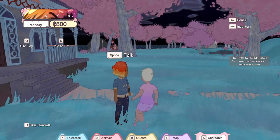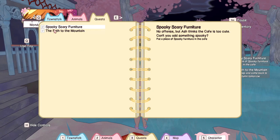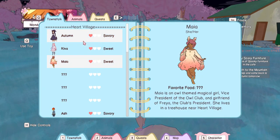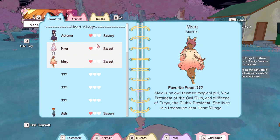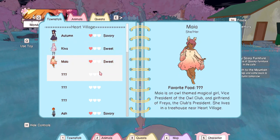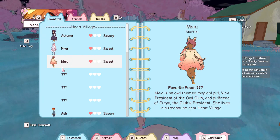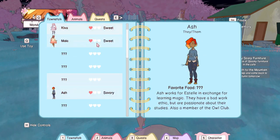Did that register as a quest? Yes, it did. I think I'm going to track that quest. Just for reference, if you hit 1, it brings up the townsfolk — you can scroll through and it gives you a little bit of information about each of them. It also shows you how many hearts you have with them. I still haven't figured out what the hearts influence in this game. There really is no relationship system, so I'm not sure what the hearts really influence. Maybe it influences how often they show up to your cafe. It does show you what preference they have on taste of the food in the cafe, whether savory or sweet.